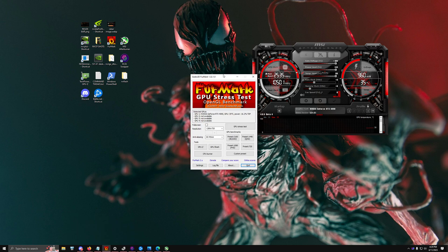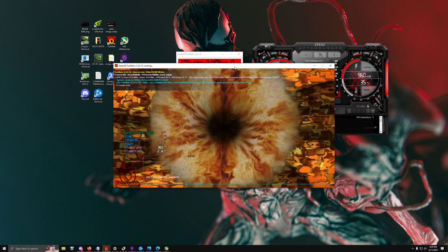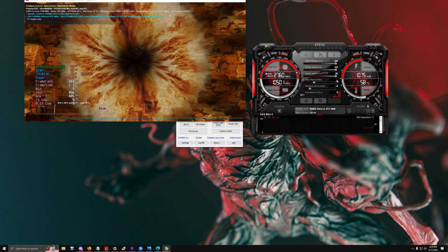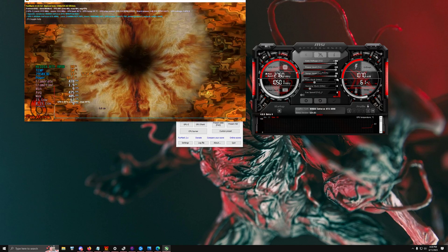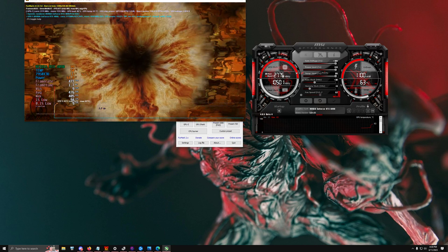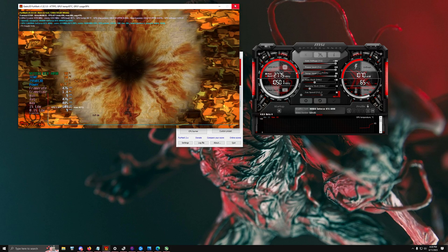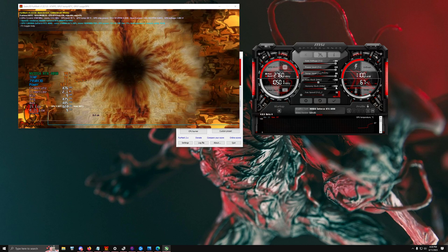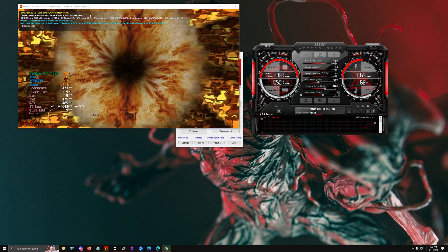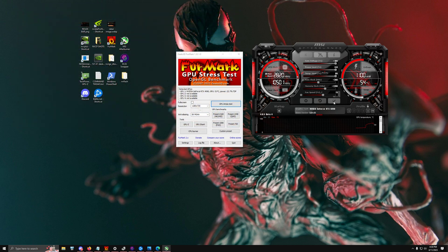For stress testing, use Heaven Benchmark rather than FurMark — FurMark is very GPU-intensive in a special way. Open the stress test on the side, then increase your GPU's core clock in 15 MHz increments, slowly stepping up the frequency. If you reach a high core clock and remain stable without crashing, you're getting significantly more free performance. My card can go up to +200 MHz core and +1200 MHz memory before issues — this won't damage your card.